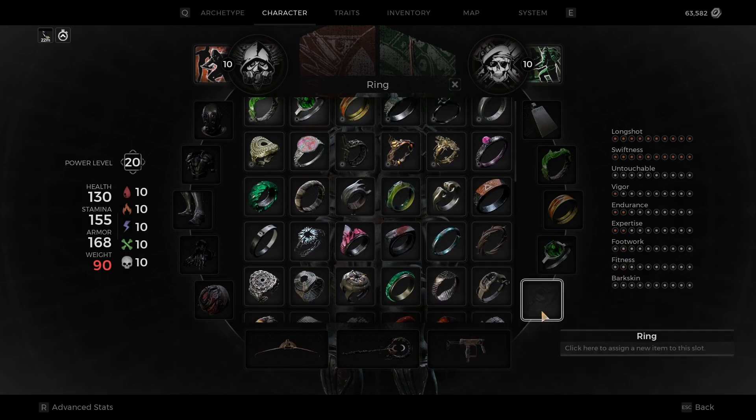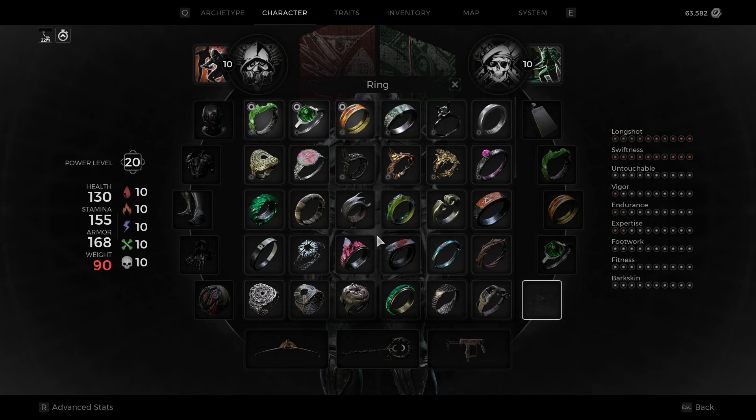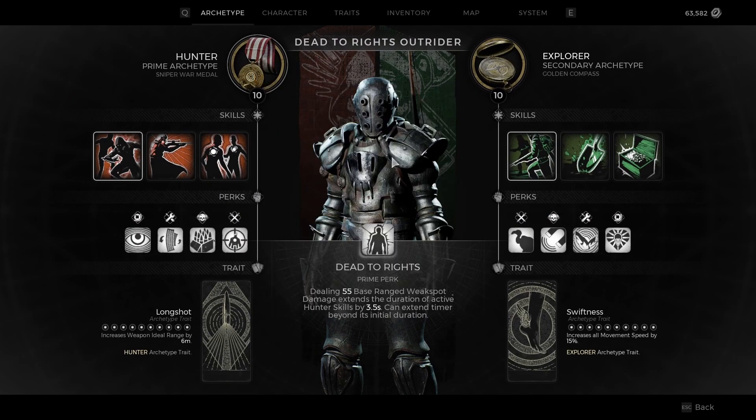The very last ring I would substitute when I'm just running around the worlds and not fighting a boss is Momentum Driver. After sprinting for 2 seconds, you're harder to stun, and you get 15% extra movement speed — which comes out to, I believe, 115 after you incorporate your perks.